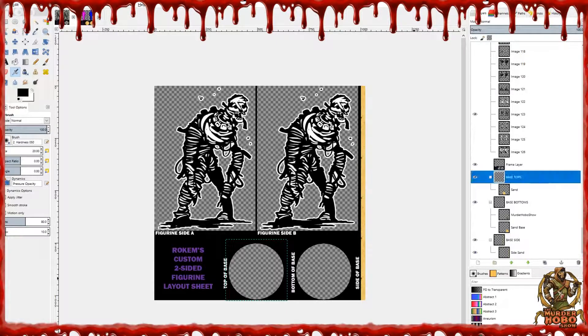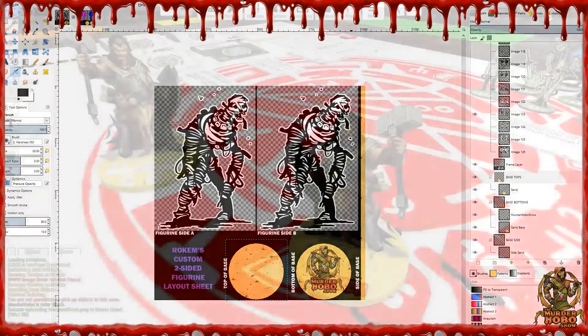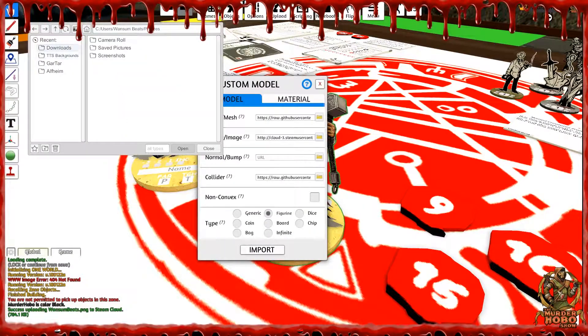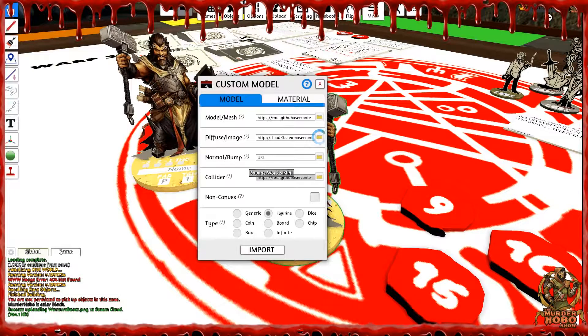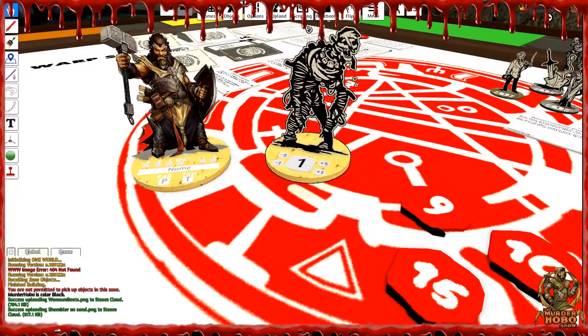Let's quickly do this: on GIMP I'm going to put down sand, sand, drop on the Murderhobo sand on the side, hit export, and call this guy 'shambler on sand.png' — saving to my downloads folder. Back in Tabletop Simulator, if I want to change the artwork I right-click, hit Custom, go to Browse Local Files, find 'shambler on sand,' double-click it, and choose to upload it to the cloud — your own personal storage inside TTS. You get 100 gigabytes of storage. Then import, and it changes to the shambler.